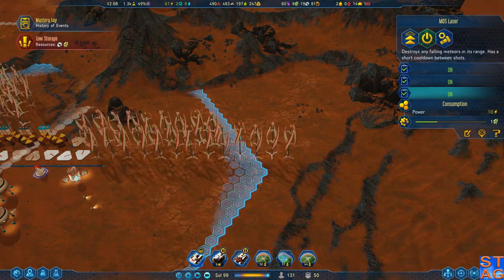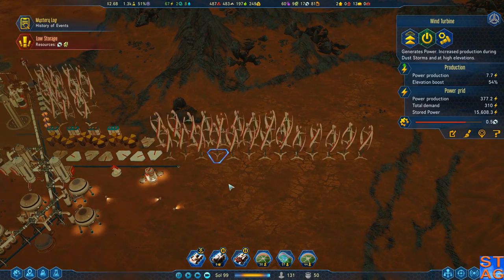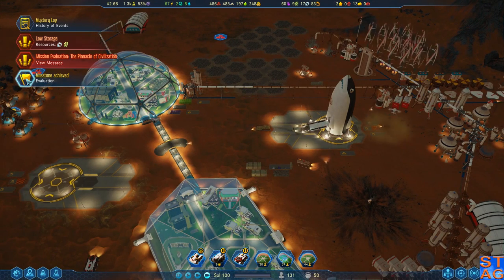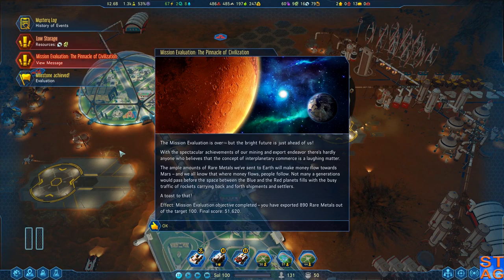I'm going to queue up - actually, I'm not going to queue up a bunch of wind turbines because once frictionless composites is done they'll be better. Milestone achieved - mission evaluation! The mission evaluation is over, but the bright future is just ahead of us. With the spectacular achievements of our mining and export endeavor, the ample amounts of rare metals we've sent to Earth will make the money flow toward Mars. Mission evaluation objective completed - you have exported 890 rare metals out of the target of 100. Final score, 51,620. And there was much rejoicing.